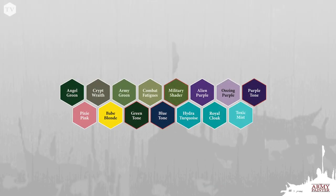The paints you're going to need for this tutorial are Color Primer or War Paints Angel Green, Crypt Wraith, Army Green, Combat Fatigues, Quick Shade Military Shader, Alien Purple, Oozing Purple, Quick Shade Purple Tone, Pixie Pink, Babe Blonde, Green Tone, Blue Tone, Hydra Turquoise, Royal Cloak, and Toxic Mist.